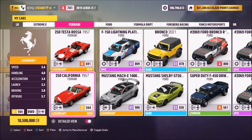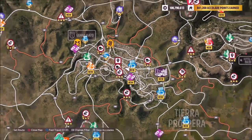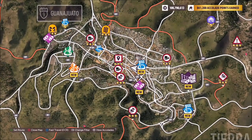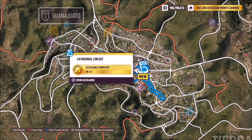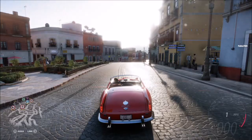The one shown in the thumbnail is a 250 California, so that's what I'm going to go with. However, you can use whichever Ferrari you have at your disposal — it's entirely down to you. Now, Guanajuato is the main big city of Mexico in the map. It's located near the north of the map, just above the stadium. I've taken the photo by the cathedral here, but you can take yours anywhere within Guanajuato.